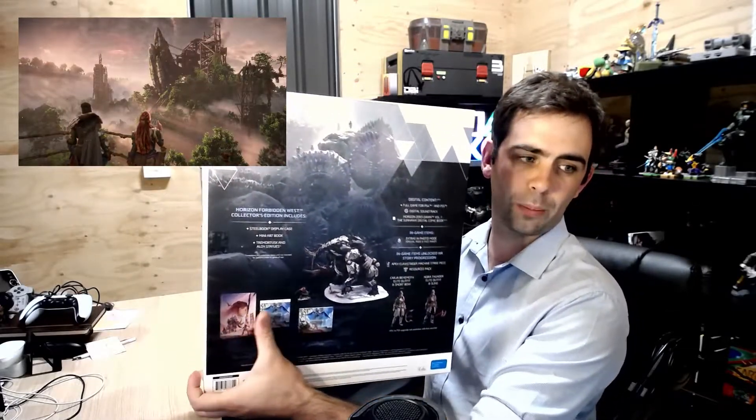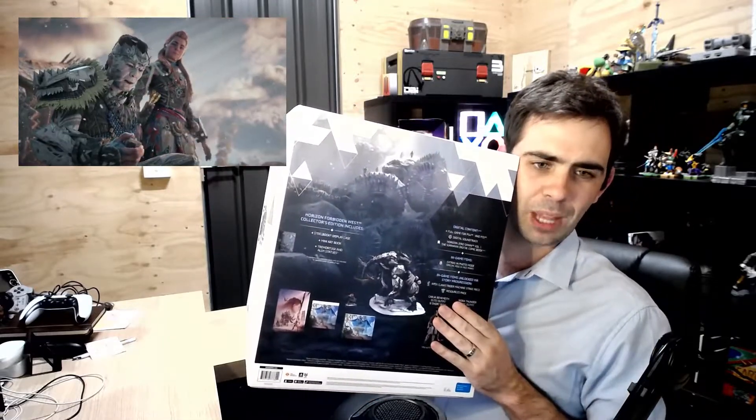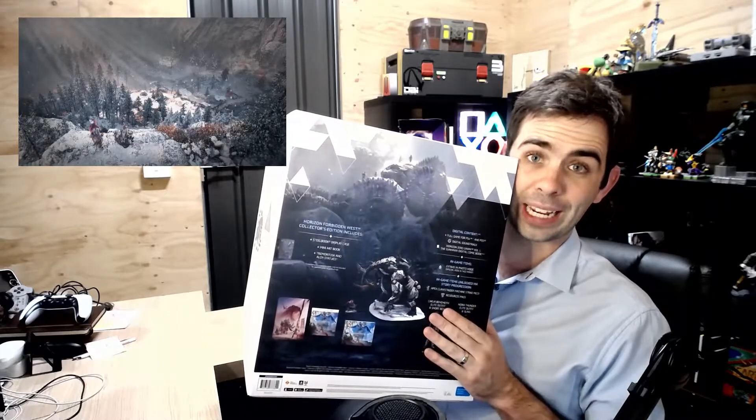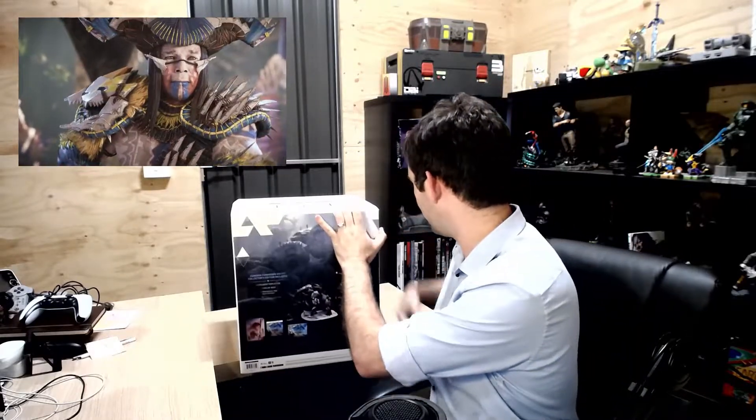On the side we've got a little Tremor Tusk symbol, and on the back there are details about the Collector's Edition — we've got a Steelbook, a mini art book, the statue, and some little figures. It also highlights the digital contents for the special edition. Let's cut the tape open using my little tape cutter — a small sword from Xenoblade Chronicles that Nintendo gave me a few years ago.